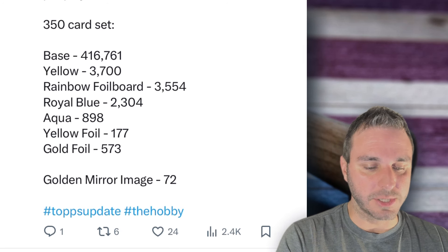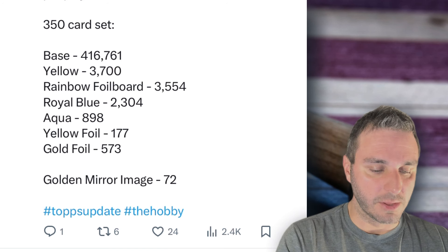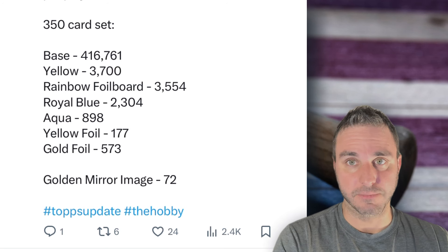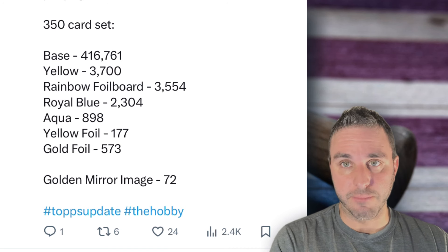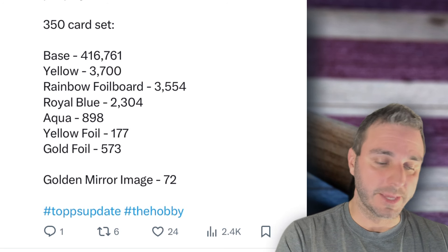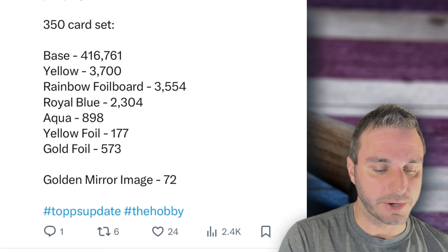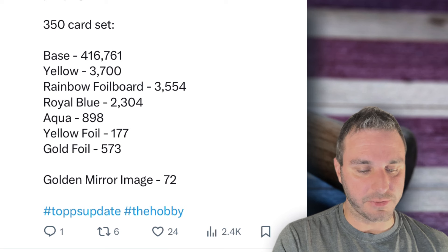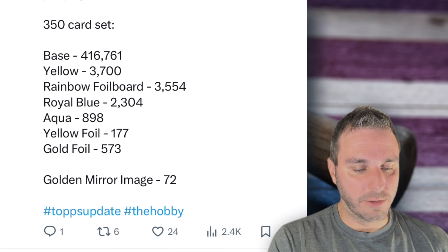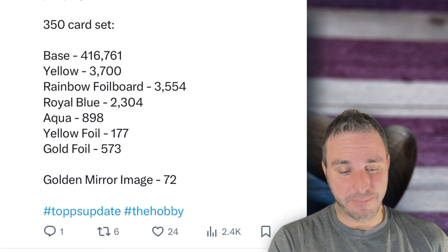The yellows, you're going to get these from hanger boxes: 3,700. That's also a drastic cut — almost every number is cut in half. And the yellow foil, which is also hanger exclusive, is 177. Those yellow foil cards, when you pull one, they're non-numbered but super low — lower than a red foil. Those red foils that are numbered to 199, the yellows are more rare than that. Gold foils, which are hobby exclusive, are 573. Aquas, which are Fanatics exclusive, are 898. Royal blues, which you'll get in retail for all retail formats, are 2,304 — that's not even bad for a blue.